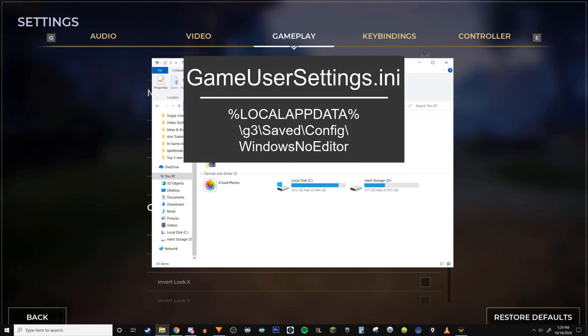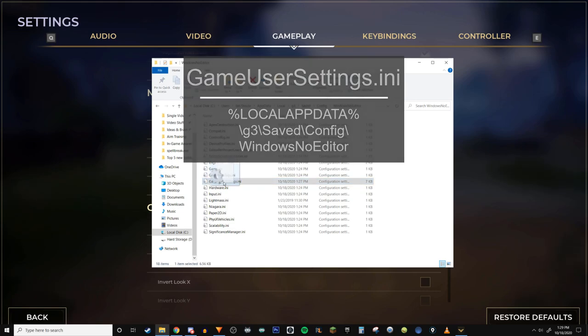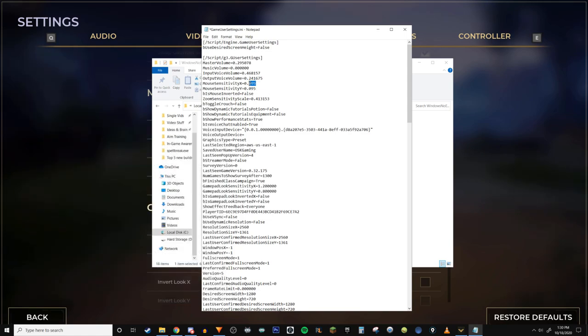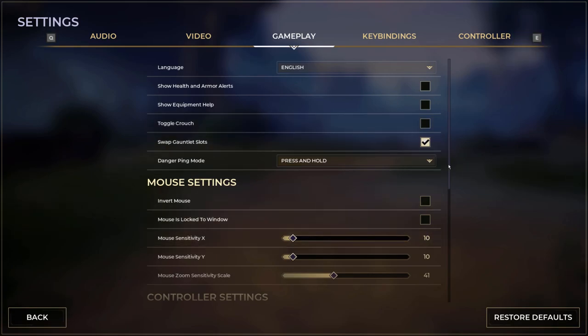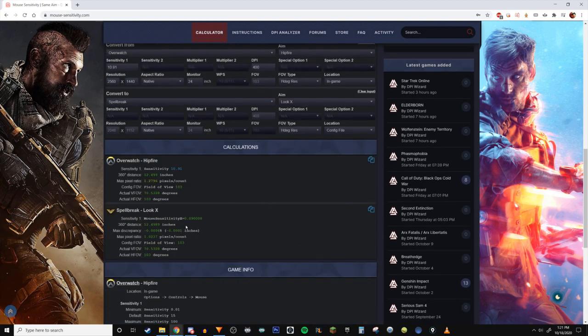Alternatively, you can head into the game files by navigating to the path I have on your screen and opening the GameUserSettings.ini file. After that, just look for MouseSensitivityX and MouseSensitivityY. These are in decimal format, so .1000 will show up as a 10 in-game and .09 will show up as a 9 in-game and so on. This is where you want to plug in that config file value from mousesensitivity.com directly into this file and save it. One other thing to note is your inches-per-360 value in mouse sensitivity — it's very valuable for future titles when converting sensitivity for other games.